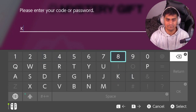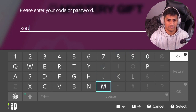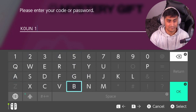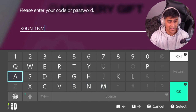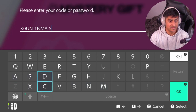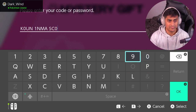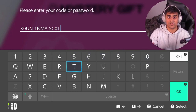The first code is: K, zero, U, N, one, N, M, A, S, C, zero, T. That's the full code on screen for the first code that you have to enter.